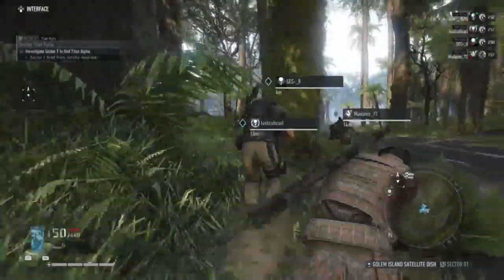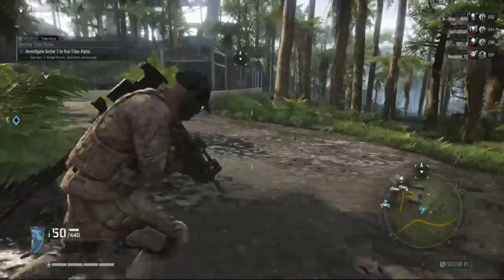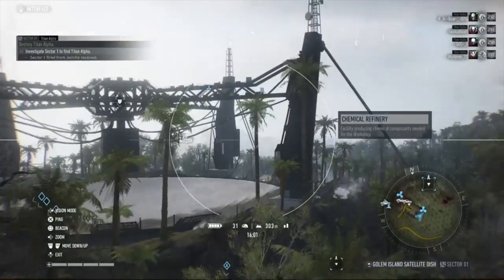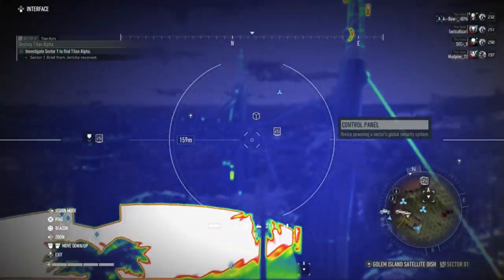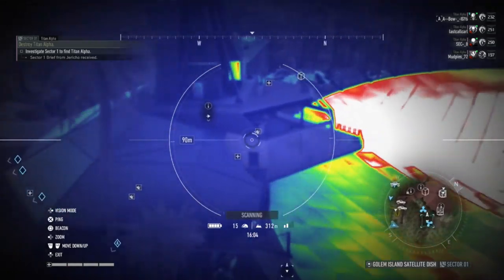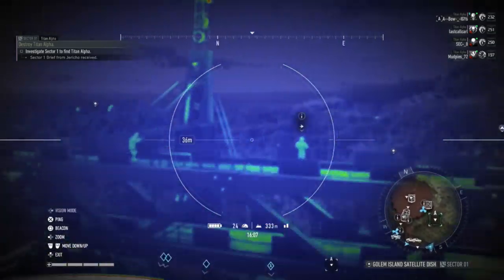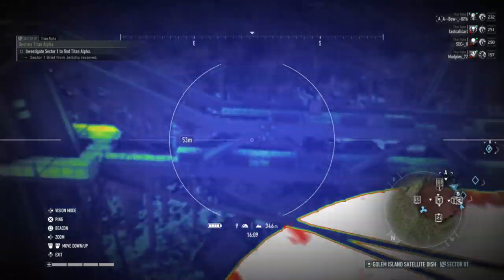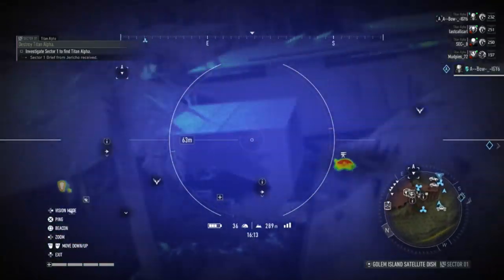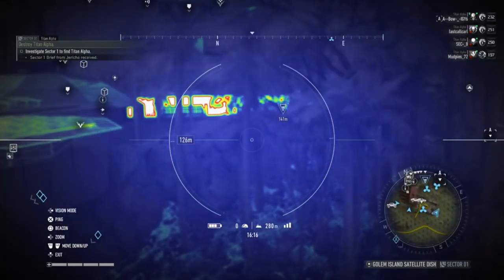I can't stress this enough — feel free to explore, hit all these bases, clear them out, get all the loot you can. This is great especially if you're burnt out doing elite factions. There are two new icons you may not be familiar with: the one that looks like a mixer — those are control panels, keep that in mind. And the cube rectangles are nodes, which you'll interact with to deactivate something to get to Titan.